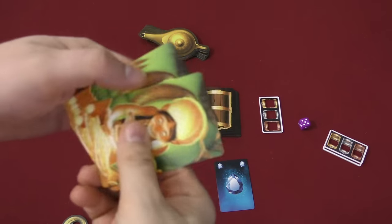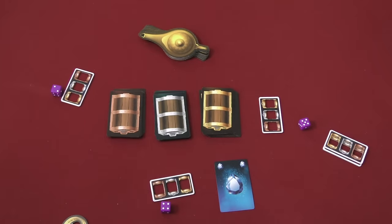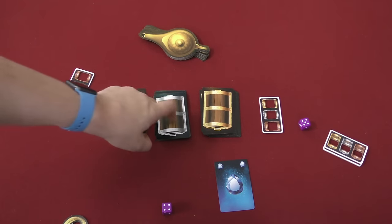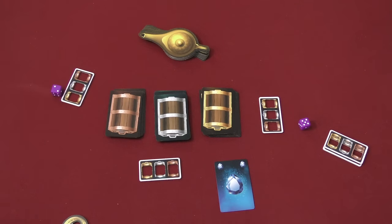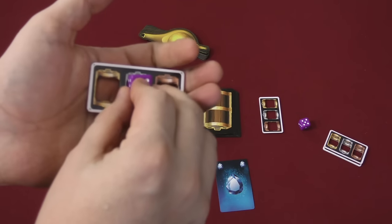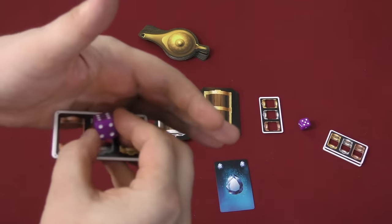Everybody who plays the game is going to start with a starting treasure, which is one of these different types of jewels. Each player is also going to get a small cardboard thing that matches the three piles of chests in the middle — copper, silver, gold. And you will get a purple die. On a round, a player is going to take the die and pick any number they want and place it in one of these secret leaves.